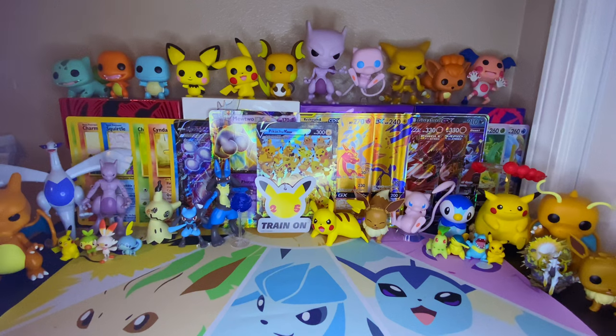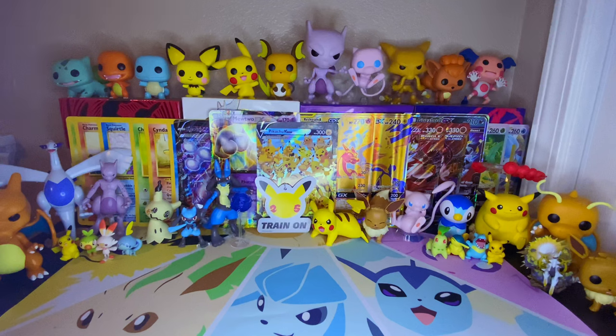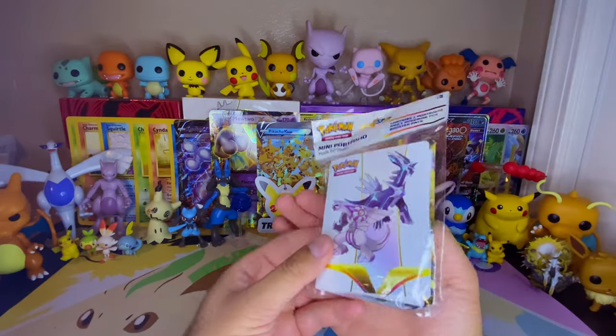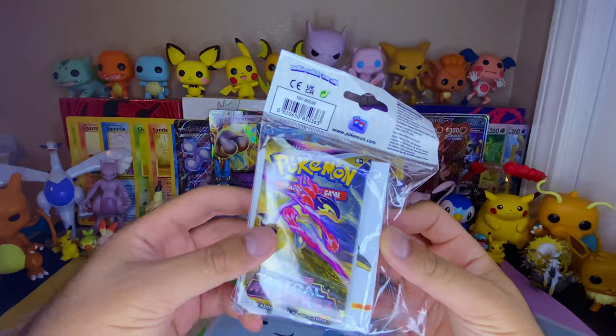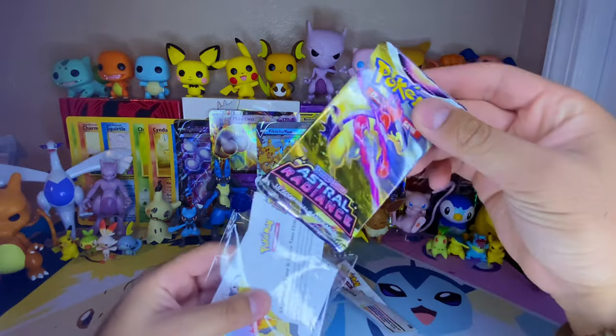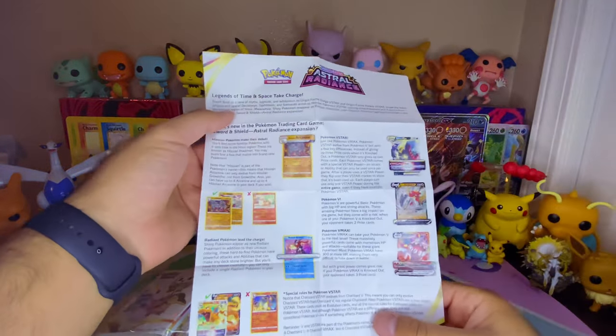I couldn't find a specific idea for a video. I wanted to spin a wheel but my tablet wasn't working and my MacBook wouldn't fit back here. Without further ado, we're going to start opening with the first item — you can hear the crackling sound. We got this mini portfolio, an Astral Radiance mini portfolio binder I found at my card shop. Let's get right into it — we got this pack to open.